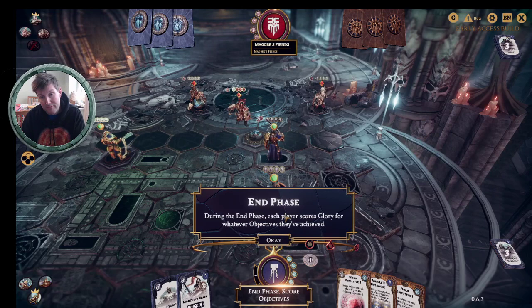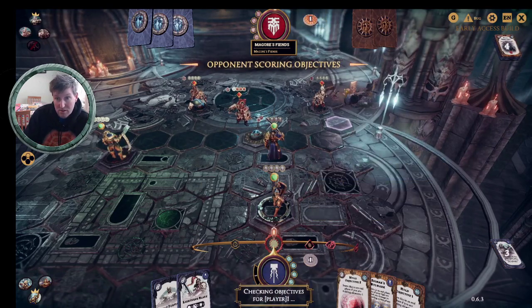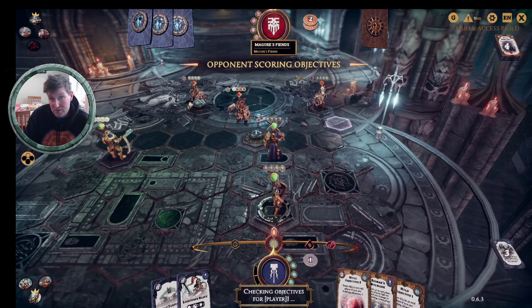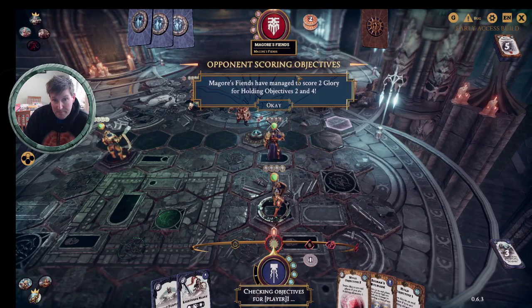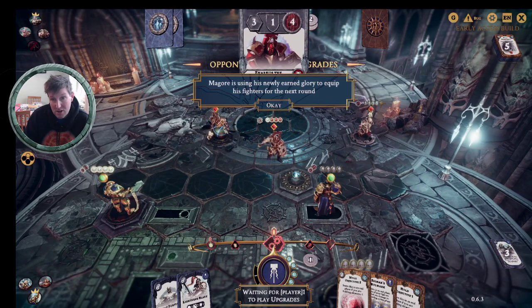Now it's the end phase — we have four activations and now move on to the end phase, and the person who started first scores their Glory first. They've got Hold Objective Two for one Glory, and Hold Objective Four as well for two Glory total. At that point you would discard any cards you want to get rid of, play any upgrades you want on your fighters, then discard any upgrades or ploys you want to get rid of, and then draw new cards back up to five.